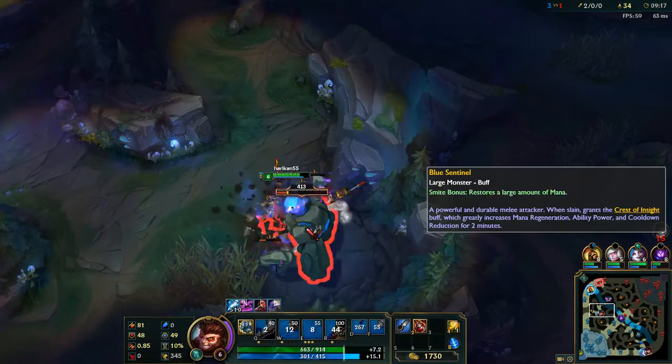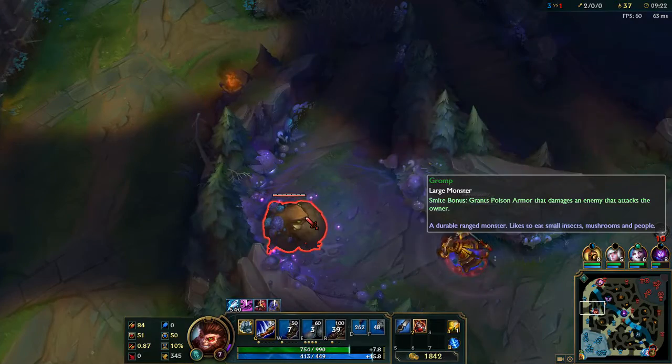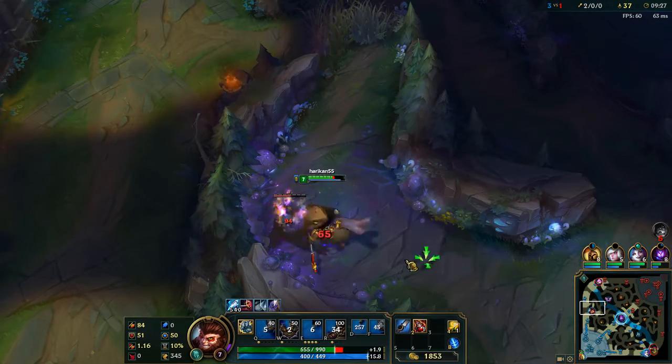Getting our clone to tank two hits. Then maxing out our E for the increased damage, attack speed, and all the good things it comes with. And back to farming.